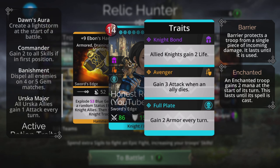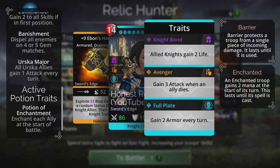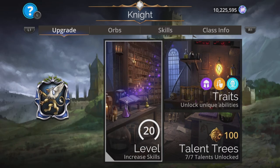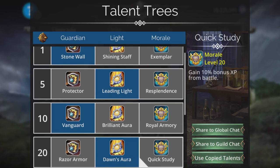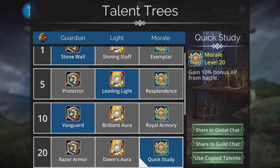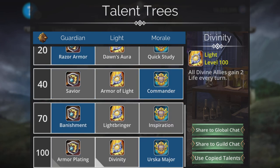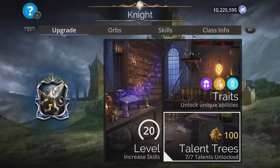Commander gives 2 to all skills if in first place, which we are. Banishment dispels all enemies on 4 or 5 gem matches - we'll probably change that last trait too, as that was in case you decided to use King Mikhail as an alternative team. Looking at the Knight class quickly - Quick Study is a good choice if you don't have it at level 100, Commander is good, Banishment is good. It's a pretty good class for this.